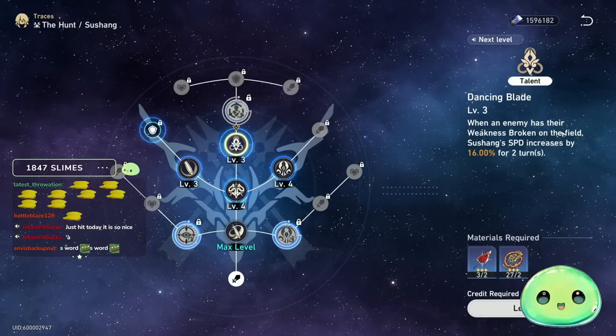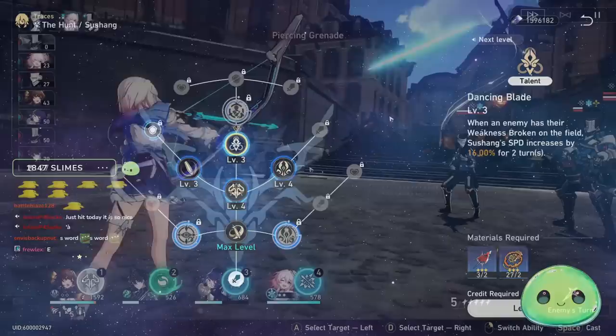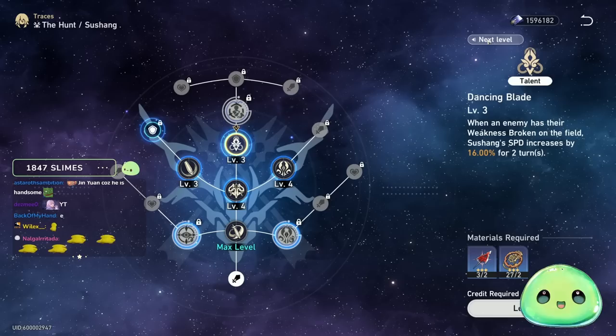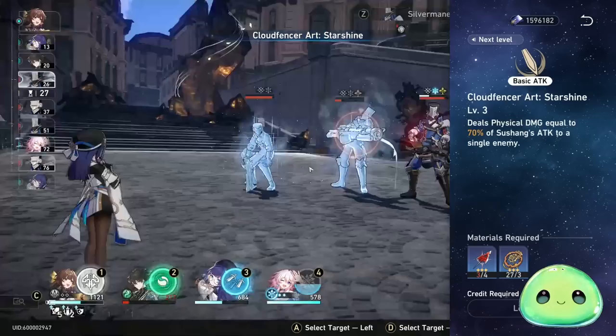After skill and ultimate, Talent would be the third priority. Whenever an enemy has their weakness broken on the field, Susheng's speed will be increased by a certain percentage for two turns — and it doesn't even have to be Susheng who breaks the shield. Anyone can break it and she'll still benefit. That's a very good talent. Basic attack would be the last trace priority to upgrade.